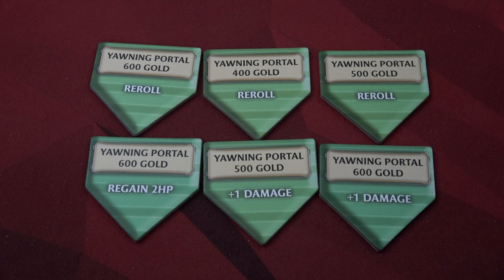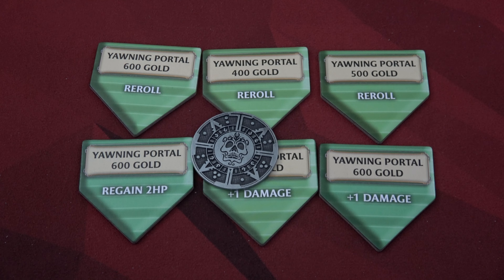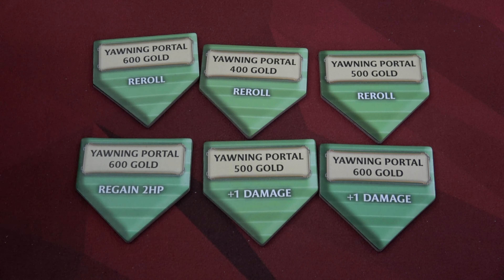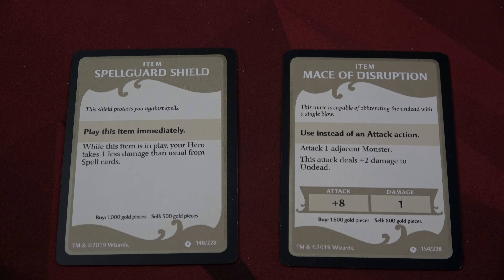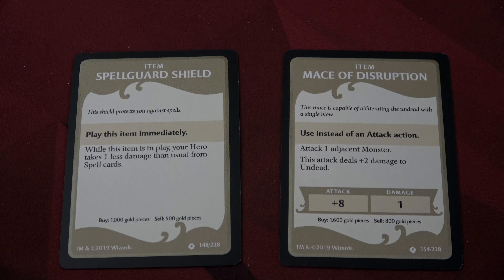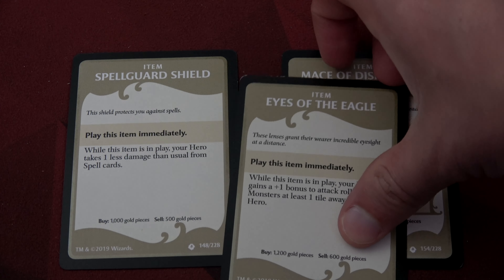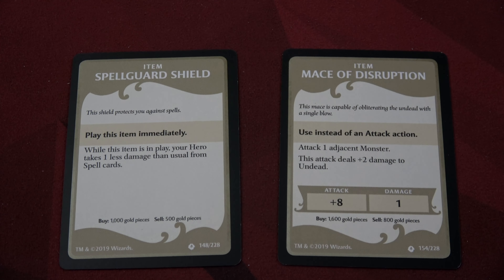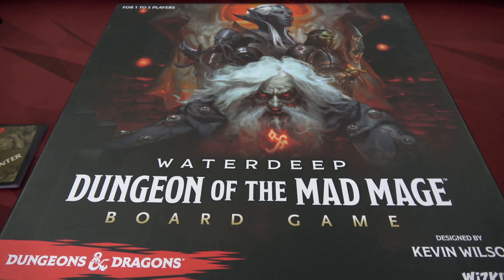I'm thinking of having Marcon, who only has six health, buy the Regen 2 HP advancement. He'll use 500 of his money, and Cormac — who was the selfish one trying to steal extra money — will give up some of his 300 to contribute. We buy that Regen 2 HP specifically for Marcon. I drew the top four treasure cards: two were items but we can't afford either — one costs 1,600 and the other 1,000. We only have 700 coins left. I'll keep the Eyes of the Eagle on Marcon rather than sell it. That's all we're going to do at the Yawning Portal, completing Adventure 1 of Dungeon of the Mad Mage.